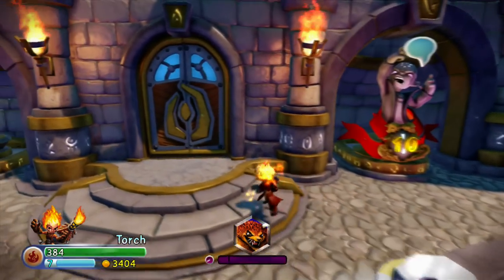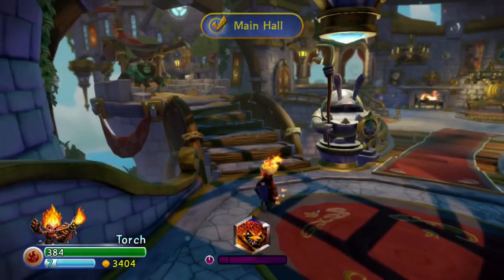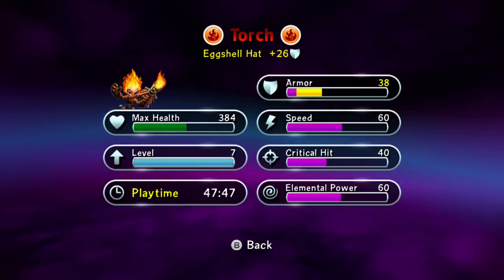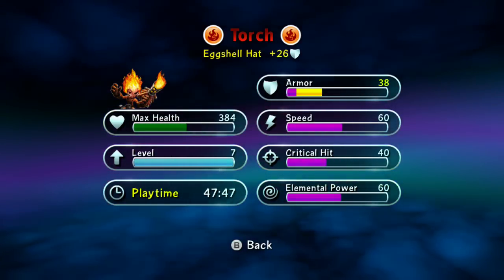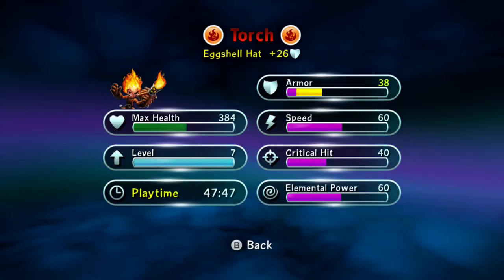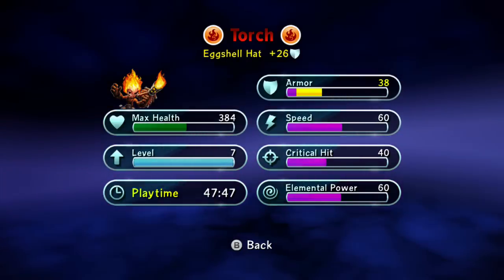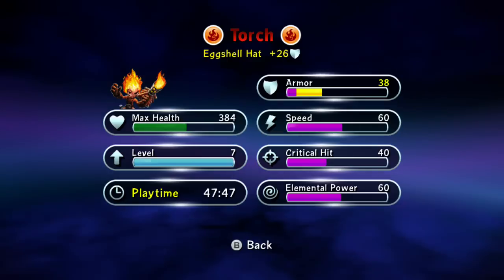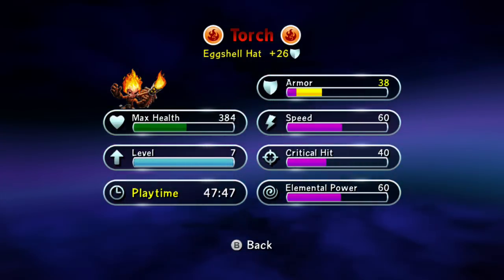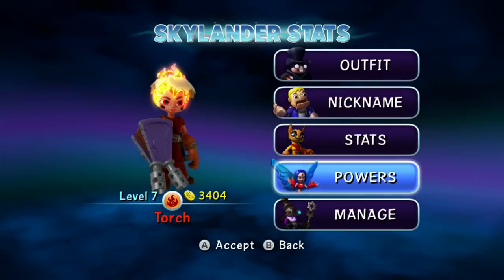Okay, it's only gonna take 30 seconds. Let's go to stats. We've got armor — atrociously low — critical hits a close step ahead of that. At level seven she has the Eggshell Hat, which you get from the Phoenix Nest battle arena defeat. Amazing hat. Yeah, armor's awful but she can really pack a punch.